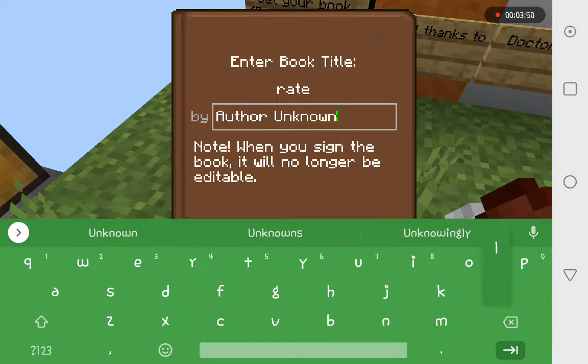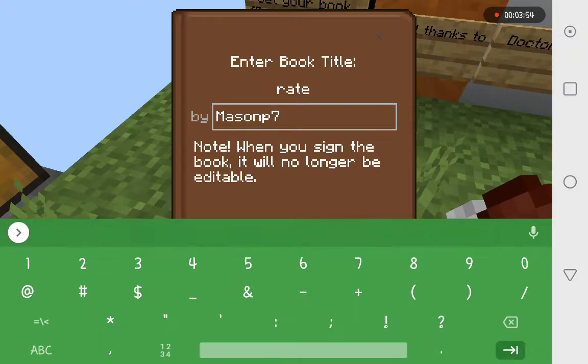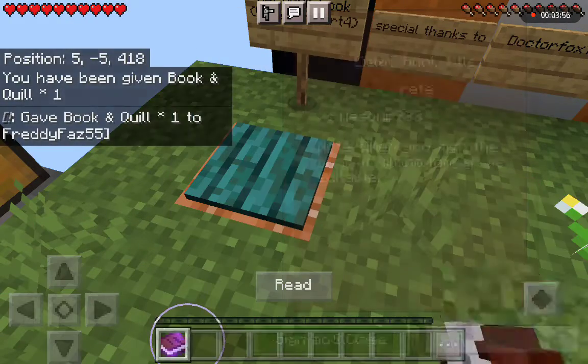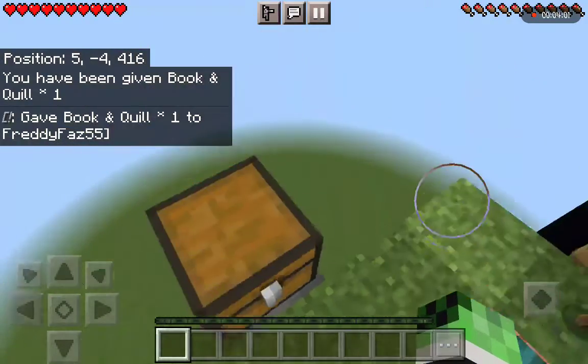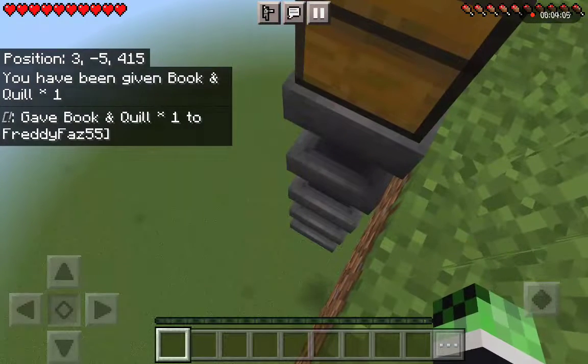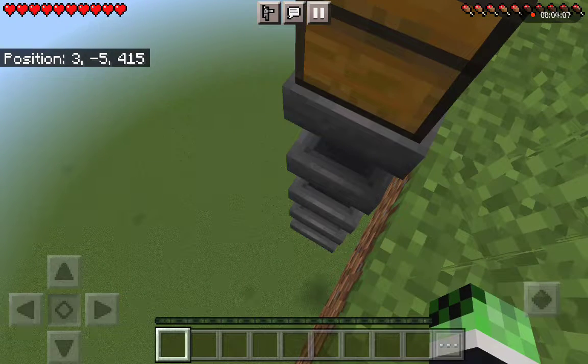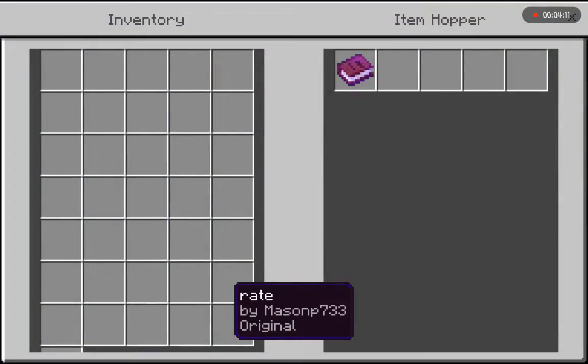Then you put the book in the chest and it goes through the hoppers. There are a lot of hoppers for a reason — since hoppers have a small inventory, I put many of them. And my book is down here.